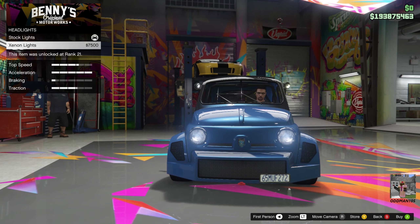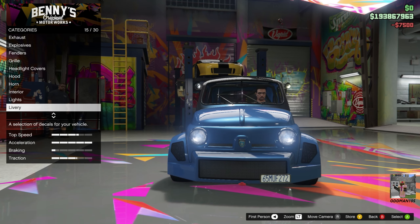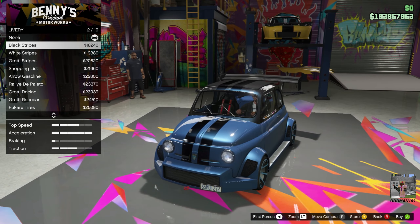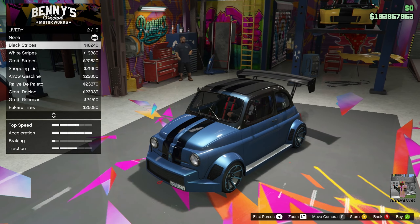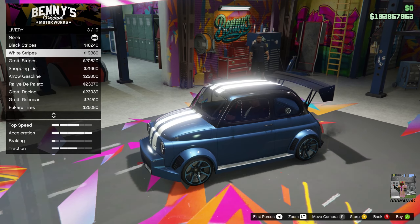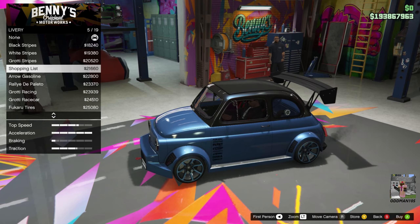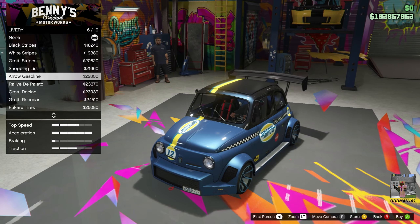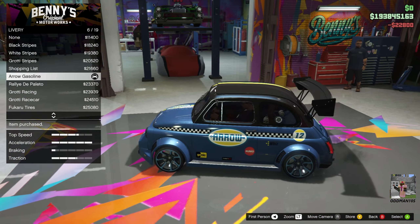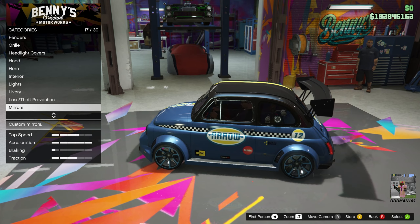Lights — headlights, let's go xenon. We won't do a neon kit. Liveries — now here's the big part. There are a ton of liveries. I'm not going to do the stripe again, we've already done that. Although that does look pretty nice. Let's do arrows — let's do this one. Lost theft — we already have that.